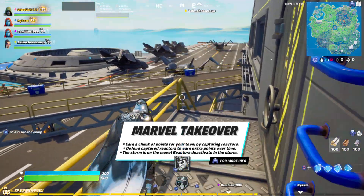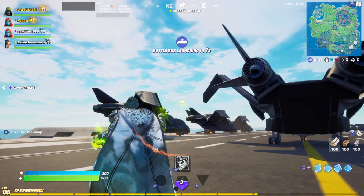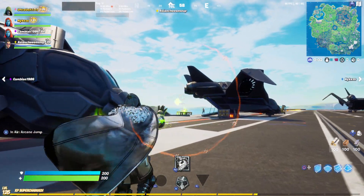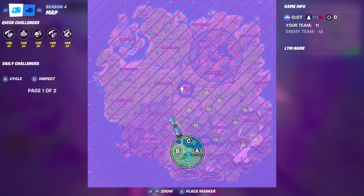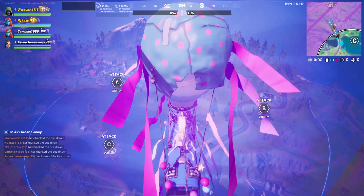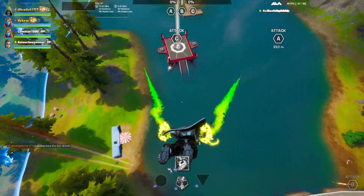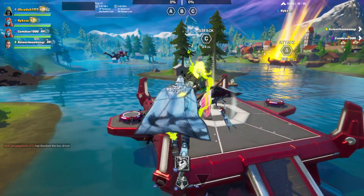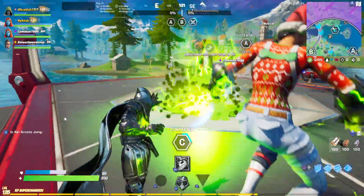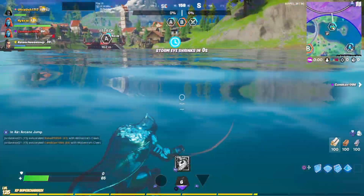I can show off my glider set for him as well. We're dropping at Misty. The zones are so close to each other and everyone's about to just attack. Okay, yeah, I'm getting out — that's too risky for me.